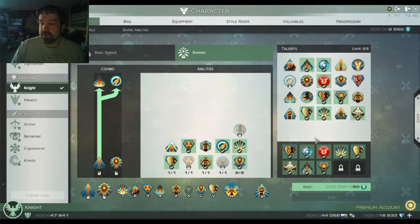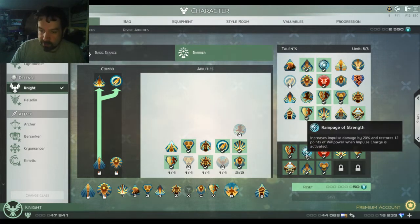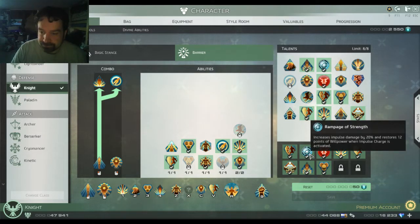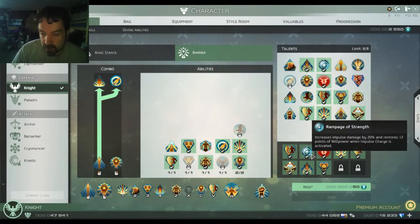The talents I've taken are all about generating Willpower and being tough. Rock Wall increases the barrier by five percent and you generate more threat, so that's a very tanky talent. Rampage of Strength increases impulse damage and restores twelve points of Willpower when Impulse Charge is activated. I kind of have an impulse build — it's all about using Stray Attack whenever Impulse Charge comes up, because it regenerates Willpower and thus makes me more tanky, keeping that barrier up to reflect damage and take less damage.